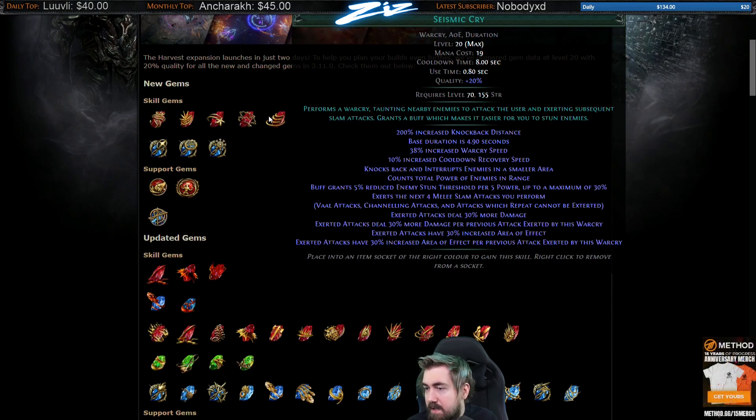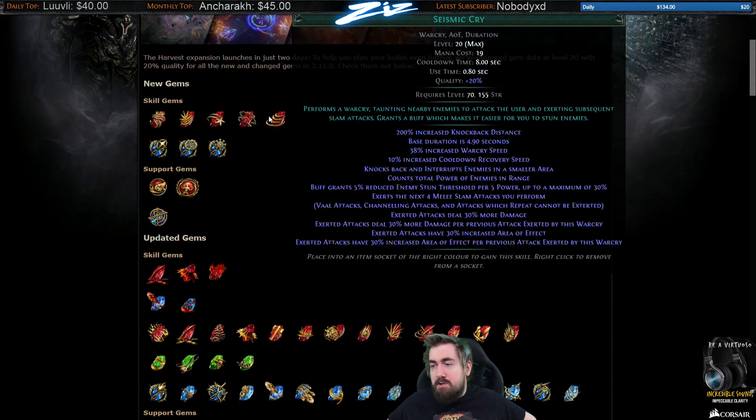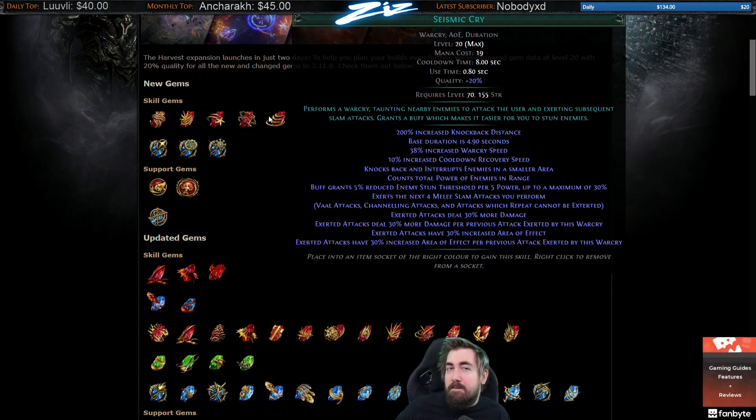Seismic Cry: the buff grants enemy stun threshold reduction. I hate the new version of stun. Before it was kind of cool, but now I don't really see it. I don't feel like I would invest into stun to sometimes stun a boss. It's already annoying to invest into it. Sure, we do bigger hits now so it's easier to stun, but it's still like — hey, do you want to invest into just killing the boss faster, or do you want to use points to sometimes stun a boss?